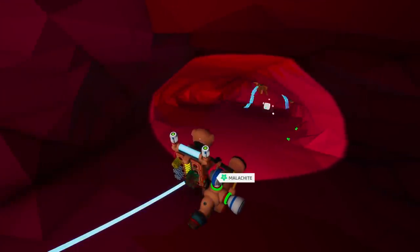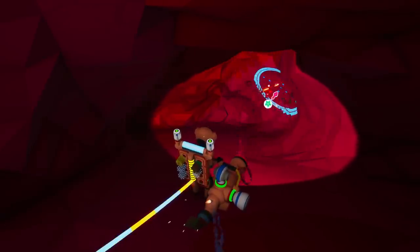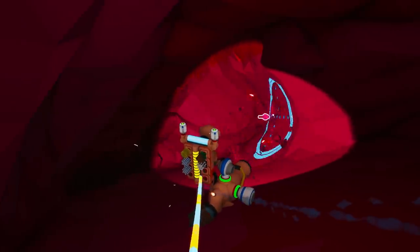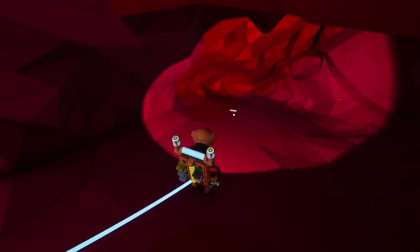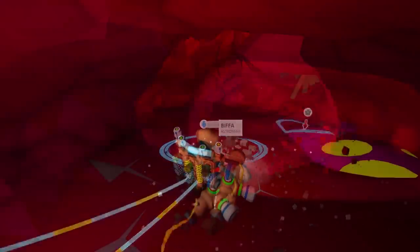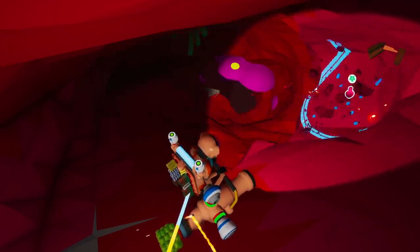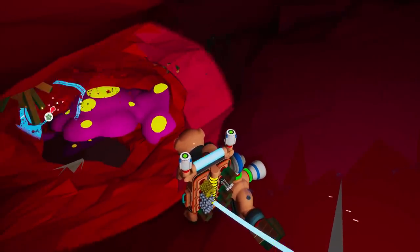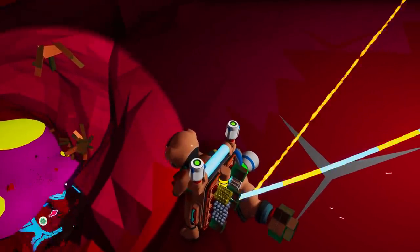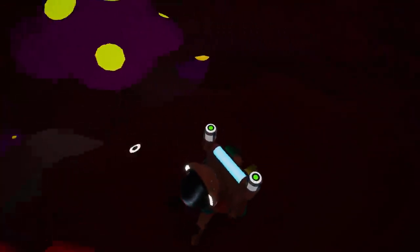We seem to be picking up something a little bit different here. Malachite - we found copper! I think we found that before, but we'll grab some of this. Listen to the sound as well. I'm wondering whether we're going to start needing our drill, which is right back at the top. What the heck is this thing? What have we found? Great big weird bulbous plant things floating up in the cave.